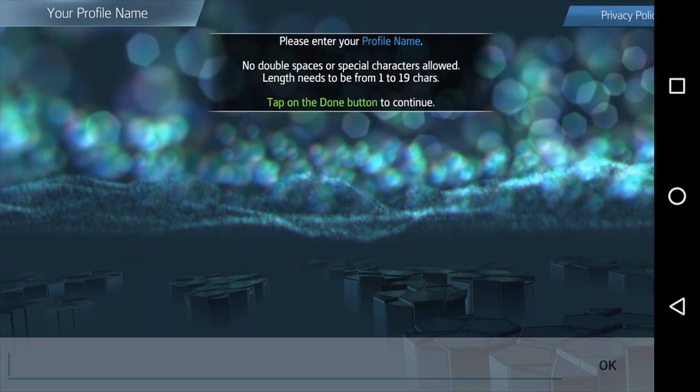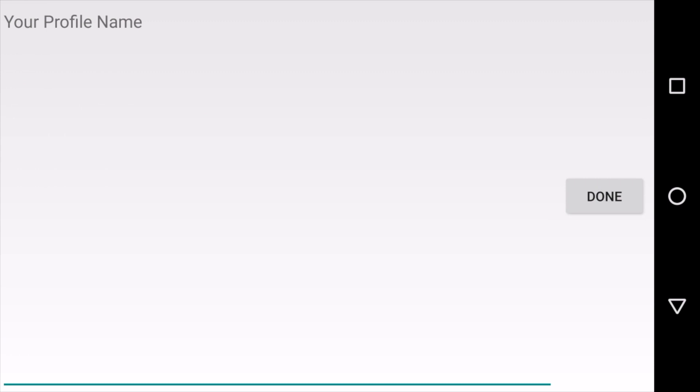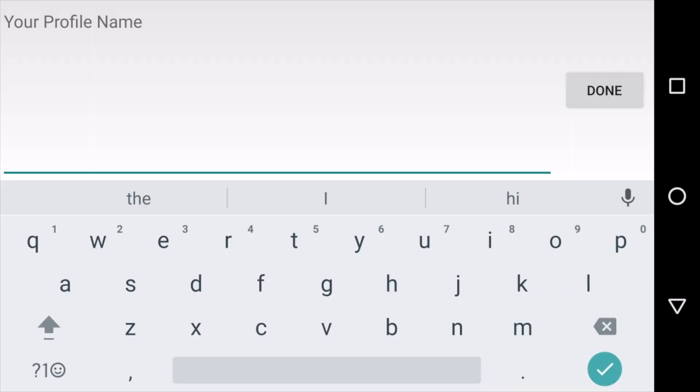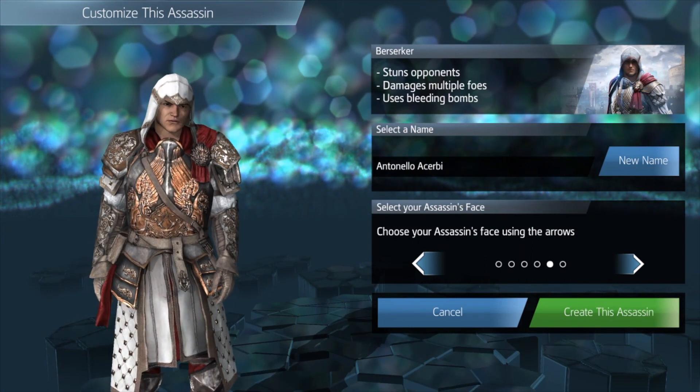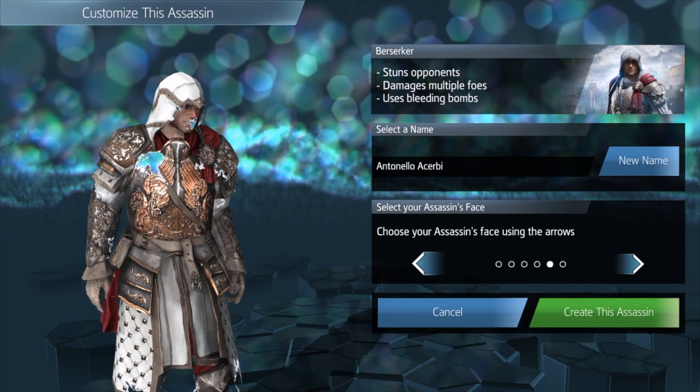Setting up the game is a pretty simple process. You'll need to download the extra files needed for the game, then input your name, your character's name, and select a character type and face for your character. Then you'll finally get to play the game.